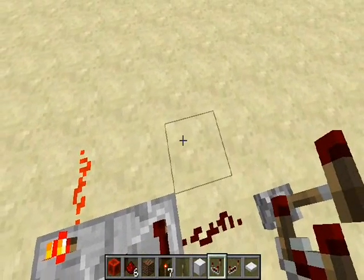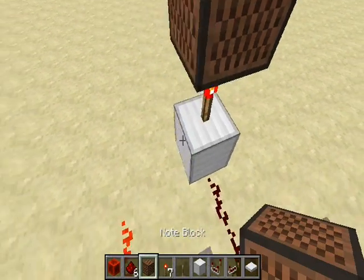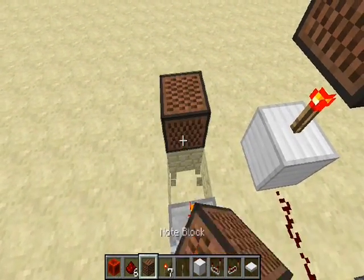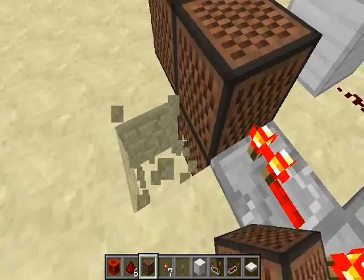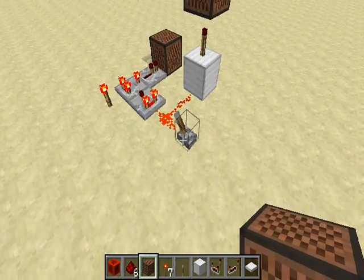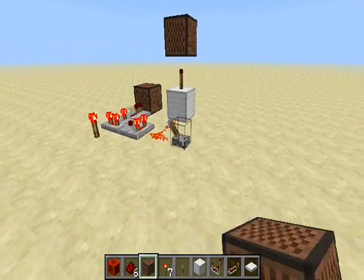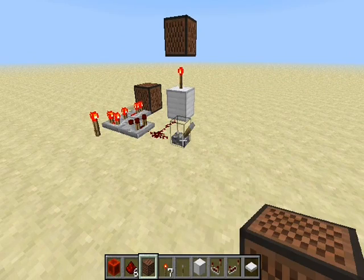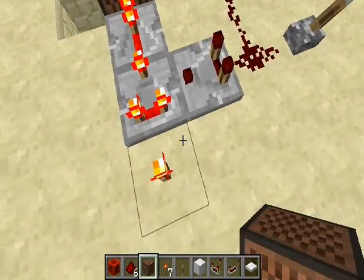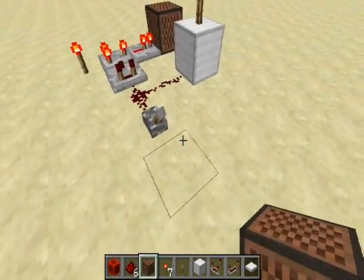If you want some proof of that, let's wire up some note blocks here. To compare it we have to invert this one, which means we're going to add one tick of delay here to compensate for the torch over there. Now listen and look — when we turn it off, we get one clean note. You can hear they are happening at the same time. We have one tick delay on each so this isn't an instant setup, but it's just to show that yes, it's inverting instantly.